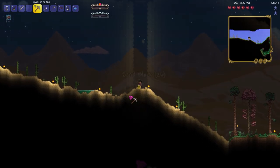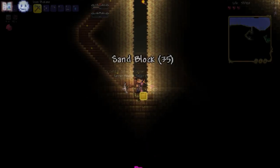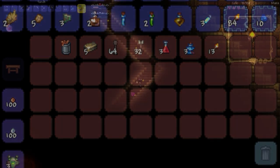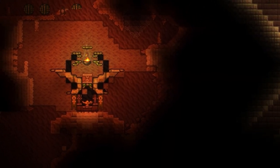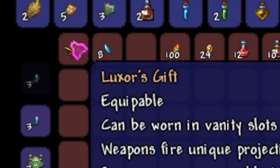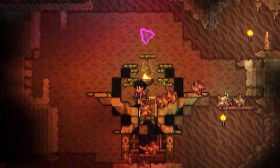I went back to the desert, dug down, and came across a pyramid which had a sandstorm at the bottom, which was pretty epic. Below it there was a new Calamity structure with a chest and a desert spirit lamp. From the chest I got an accessory called the Luxer's Gift, which made every weapon emit a projectile — it was pretty slow, but it was good.